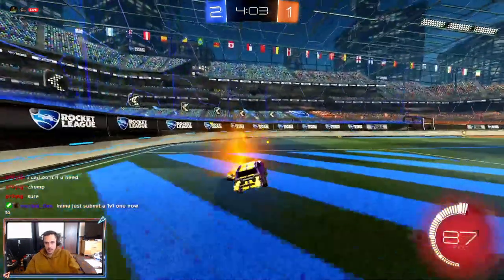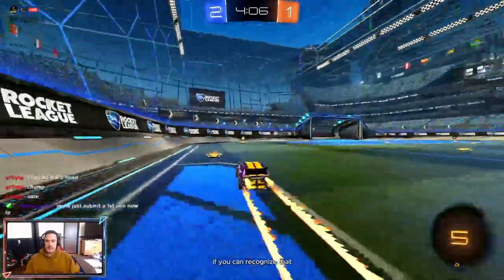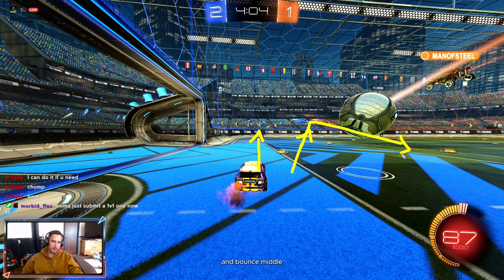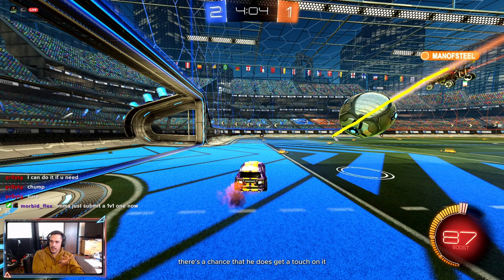Ideally, if you can recognize that you have the space to hit this to the wall instead of to the corner, it will just directly bounce off and bounce middle, and you can follow it up to score the open net. That's a little riskier because obviously there's a chance he gets a touch on it as you're trying to hit it around him. If you try to hit it to the corner, you for sure come out with clean possession but miss the opportunity for a possibly free goal.